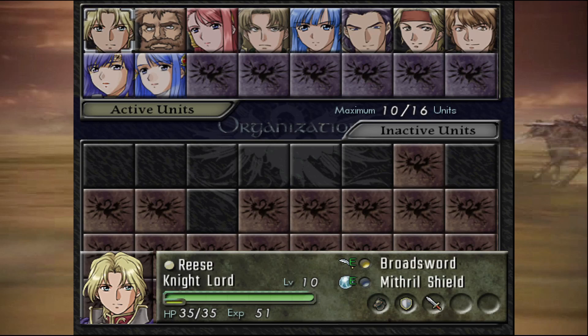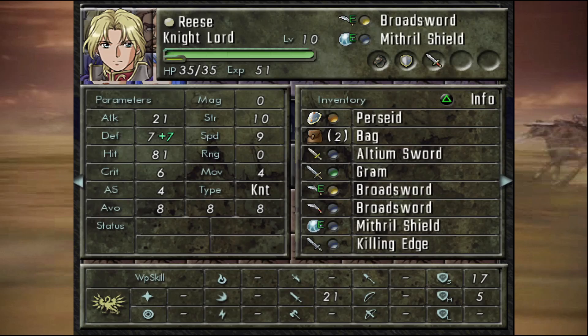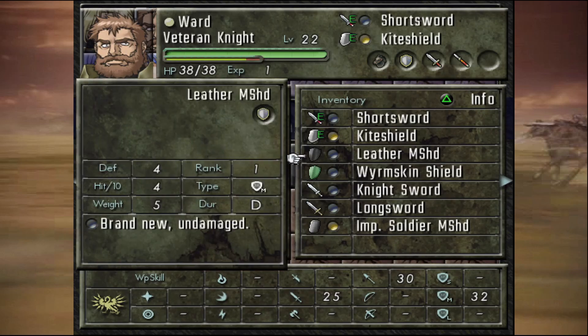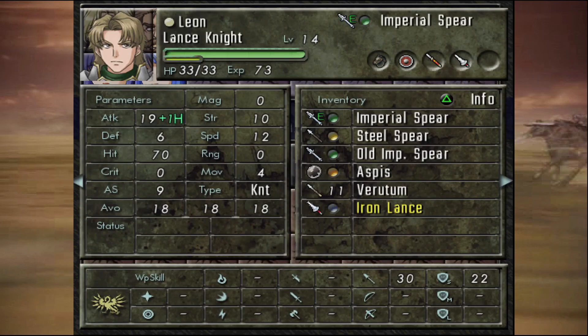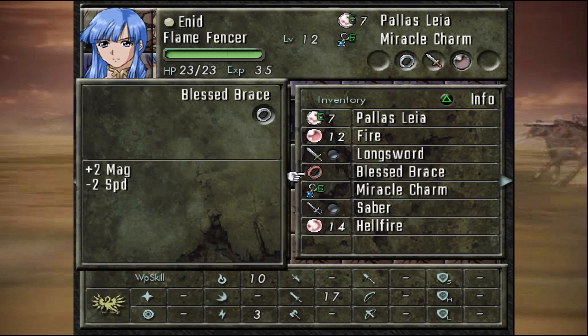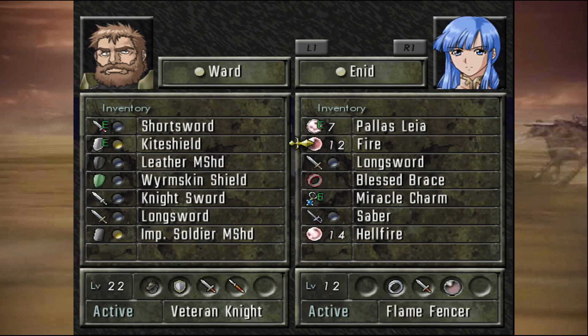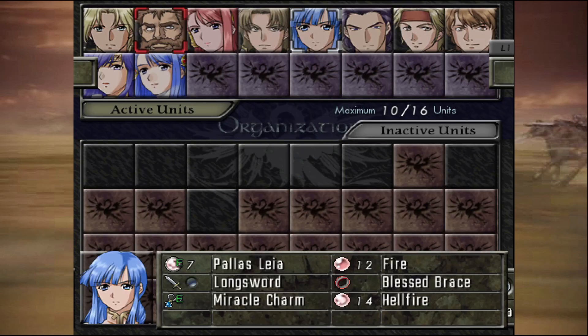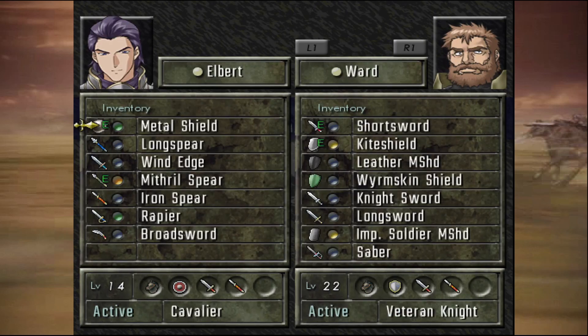Okay, this map holds no punches, so prep's real quick. Rhys just has a bunch of swords and all that. Ward — I should probably give him a Long Spear, might do that. Aegina, still being Aegina. Leon — Iron Lance, that's basically all I have to say about him. Enid — Fire Magic and some cool weapons. I'll probably trade Saber over to Ward. Elbert — Iron Spear, Mythril Spear, Long Spear. I think I'm gonna trade the Long Spear over to Ward because I don't think he needs all of that.